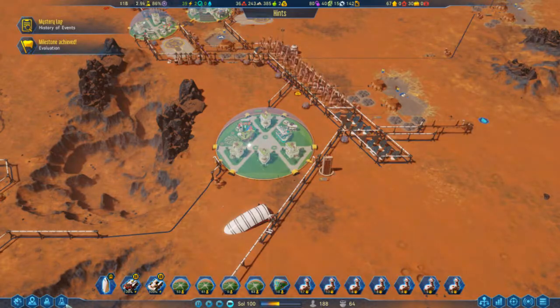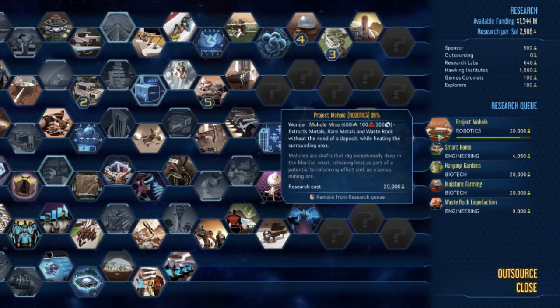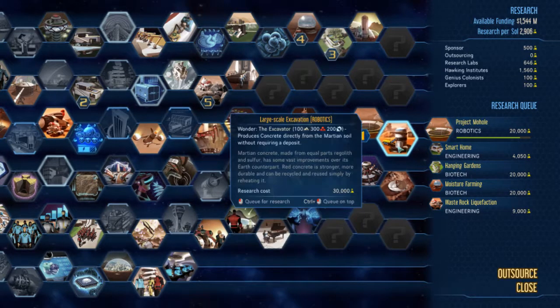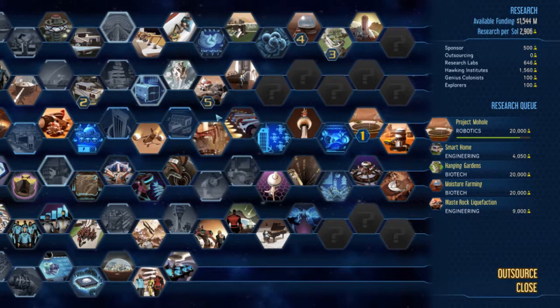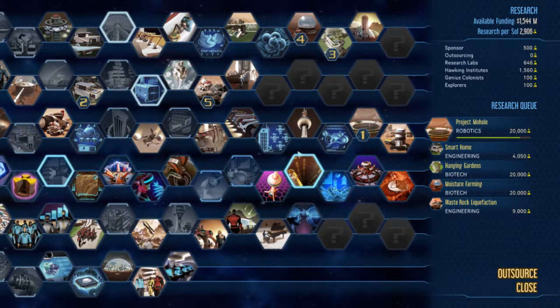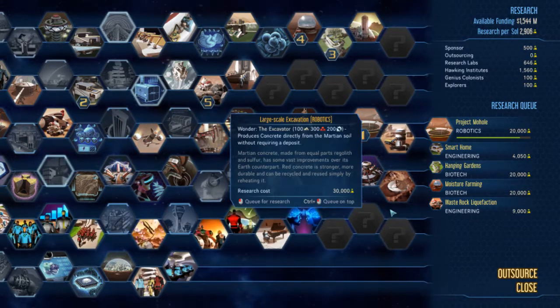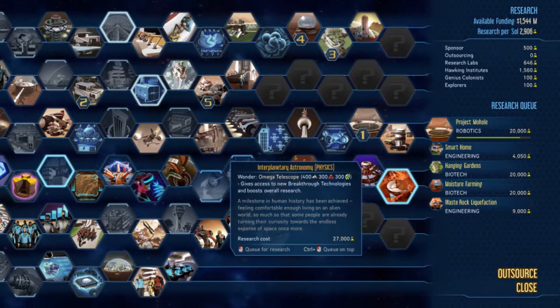Everything is fairly self-explanatory in terms of what you're aiming for. Project Mohole gives you an unlimited amount of metal, rare metal, and waste rock — it doesn't mean you have an unlimited amount to work with at any given time, it simply means it will continue extracting those resources indefinitely. Same thing for large-scale excavation, which creates concrete instead, although this also creates concrete once you've researched waste rock liquefaction, as do all your other extractors. So you will have other sources of concrete in addition to this.